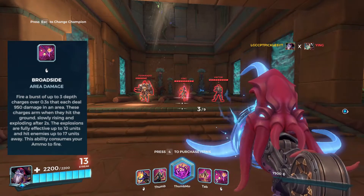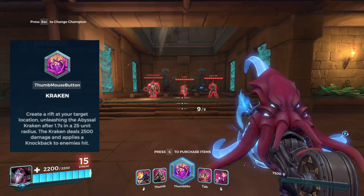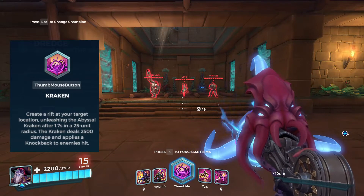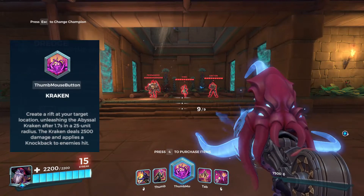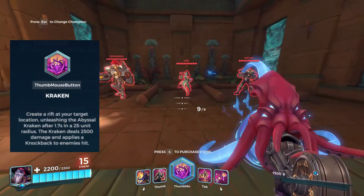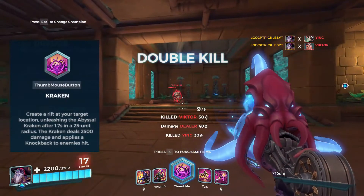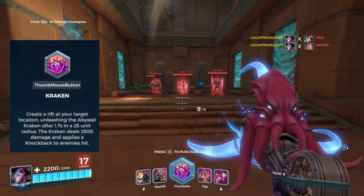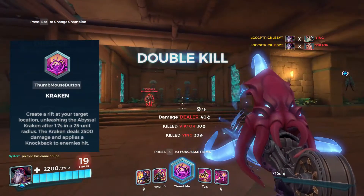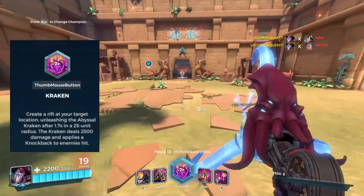Dredge's ultimate is fairly strong — it's area damage like most of his kit. It does 2500 damage to anyone caught inside and also gives knockback, pushing everyone away. It takes a few seconds to go off but it is very strong. It can one-hit a lot of people and will take half the health of tanks.